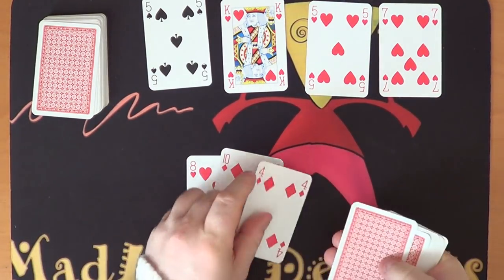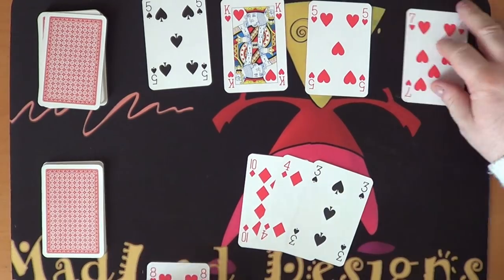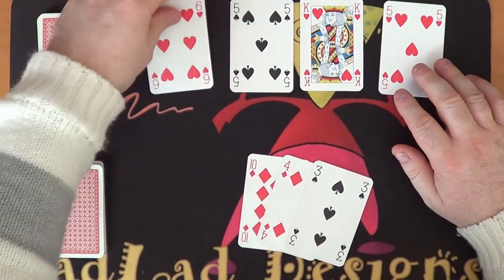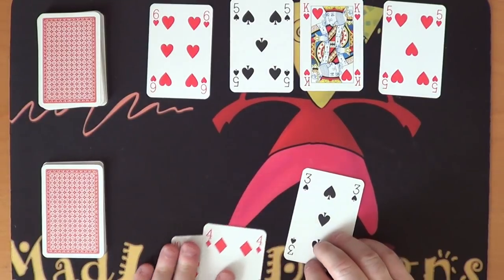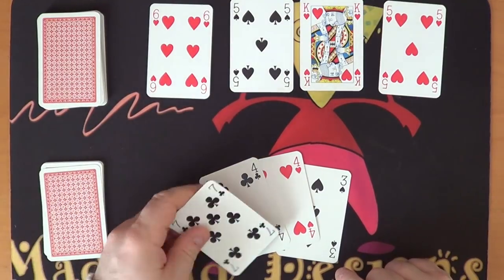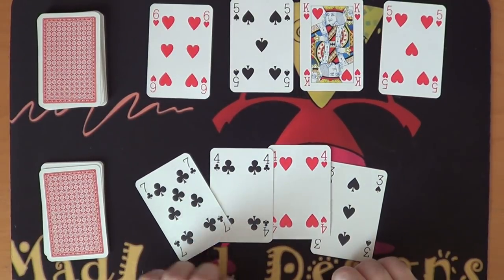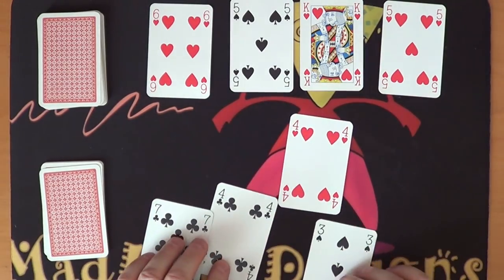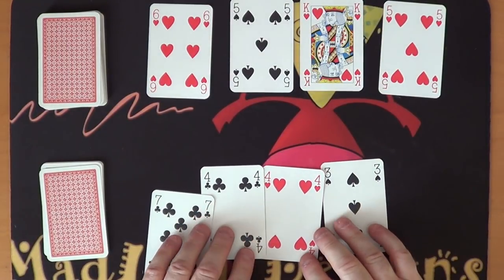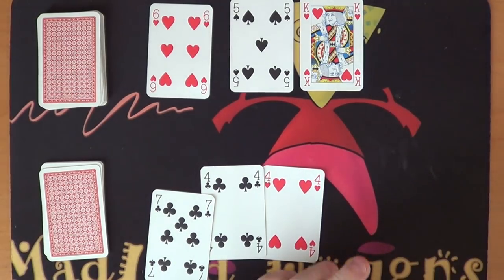Draw one, two, three, four. I'm going to use the eight to capture the seven. Move down. Get rid of these two — draw to three, four. I can't capture anything — nope, nope, nope. So I am going to let the enemy capture this card — that is now gone from the game. Move down, next one comes out.